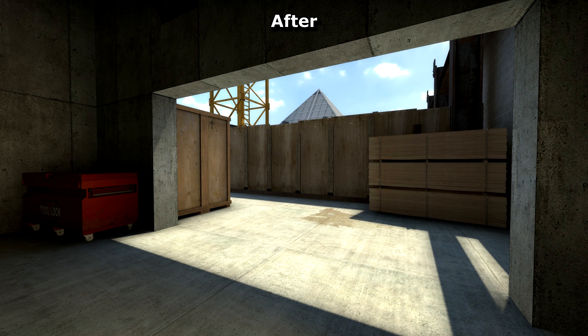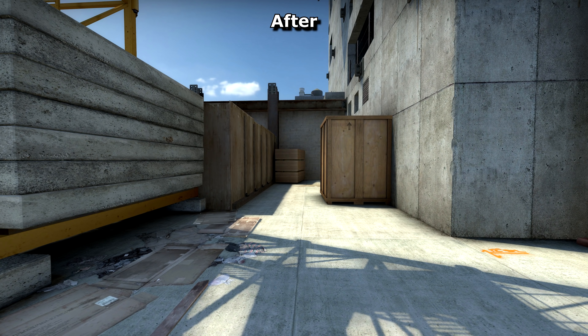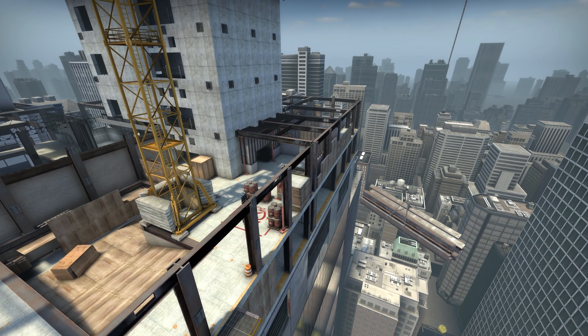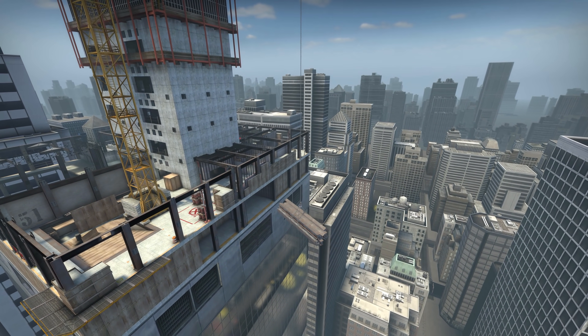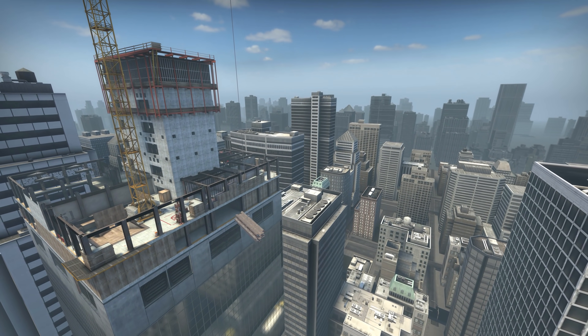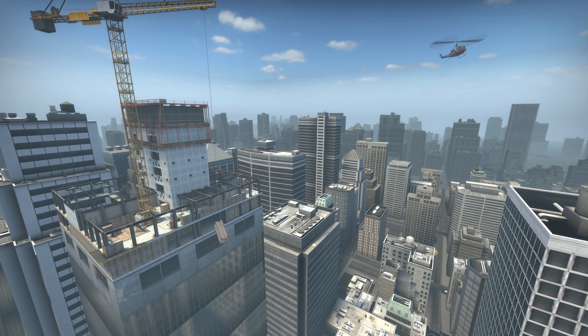Very minor changes have also been made to A site itself. So I wouldn't be surprised if at Valve headquarters they're having games played across the whole map. Getting Vertigo ready for competitive play may be CSGO's number one priority right now, which for anybody familiar with the map might come as a surprise. I don't think we'll have to wait long to find out — let's see what the next update brings.